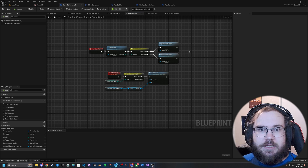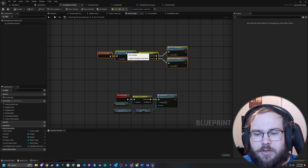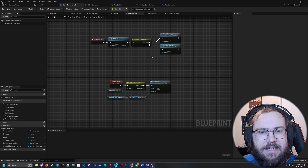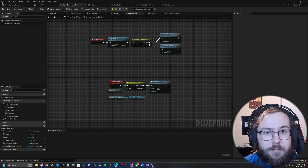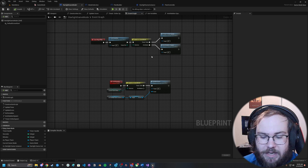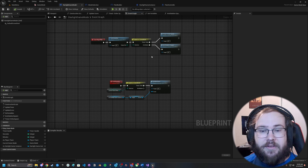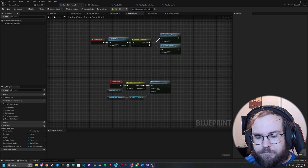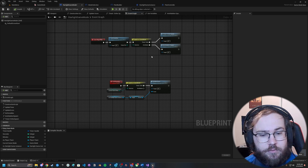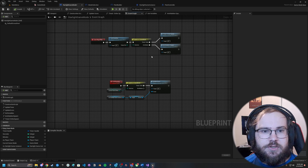The cool thing about this is it's pretty extensible — you can basically add whatever game modes you want. If you ever come across a situation where you have a game mode not tied to one level, say a multiplayer mode that can work across any number of levels, what you'd do instead is have a lobby map with a custom game mode specifically for multiplayer, and use your game mode to handle whatever needs to be done in the lobby.